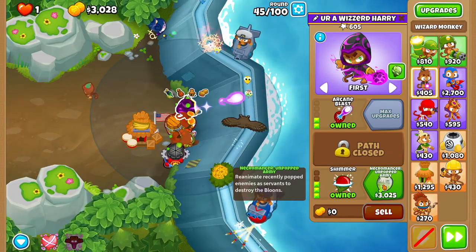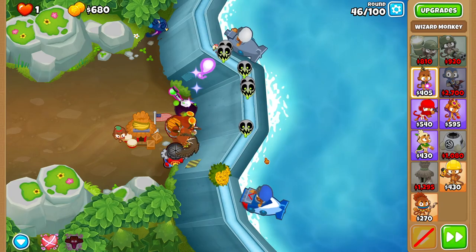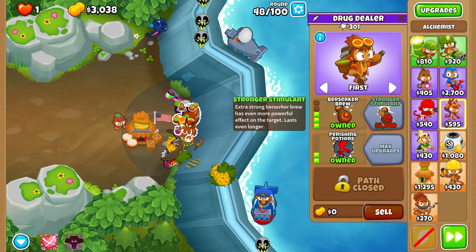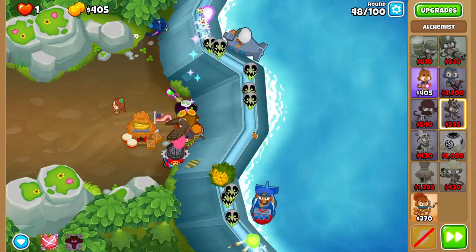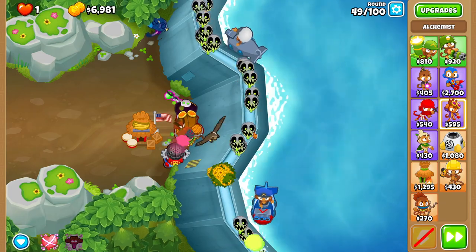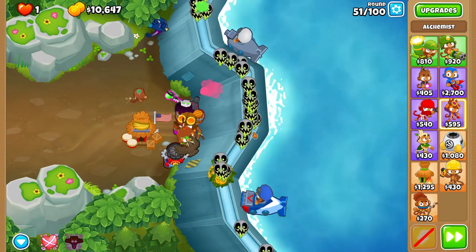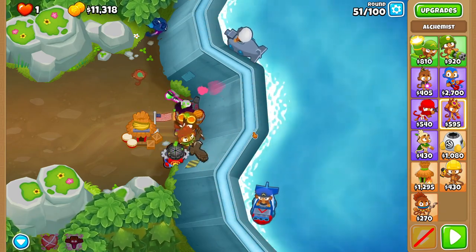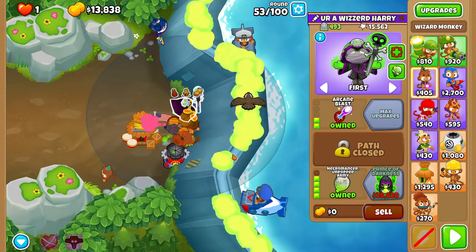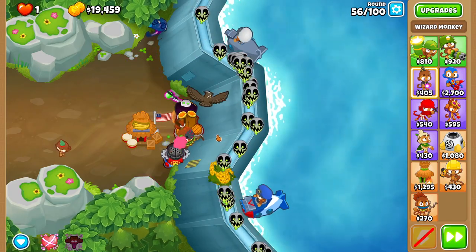Before round 46, place a wizard as bottom right as possible above your Alchemist and upgrade it to Necromancer with the top cross path. Get your Alc to Stronger Stem once you can afford it.